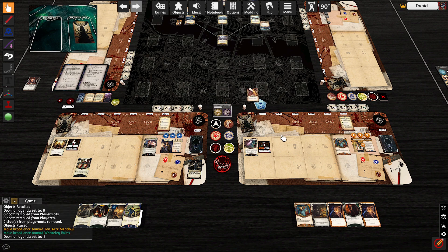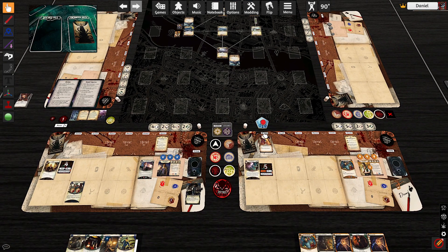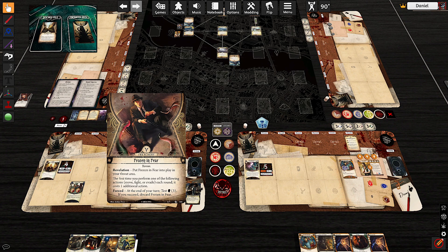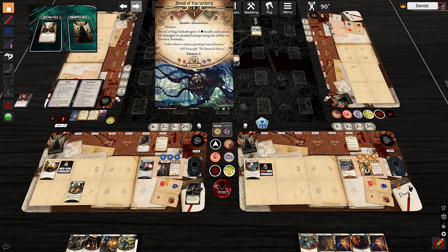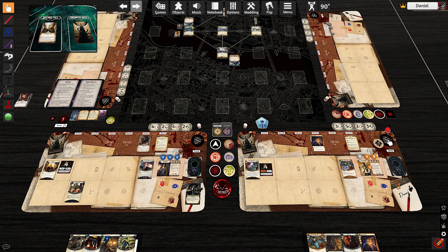This guy moves here. That surges into... Okay, we'll take the two horror. Frozen in Fear — a classic. These guys can be evaded. Let's give it a shot. Rex goes first and evades at six to three. That is good. They move even if they've been evaded.